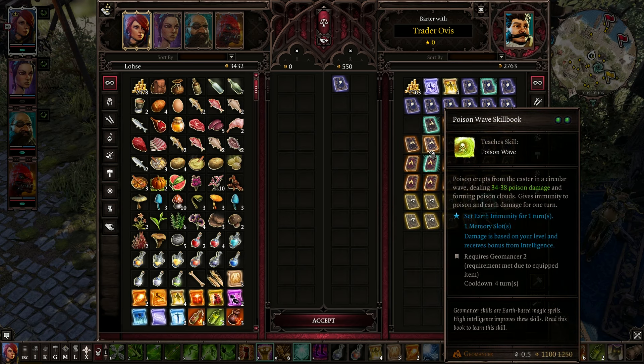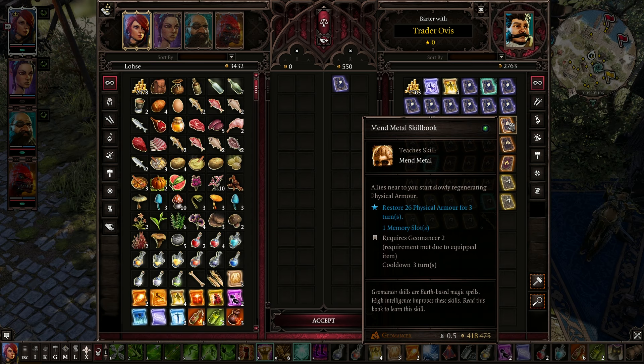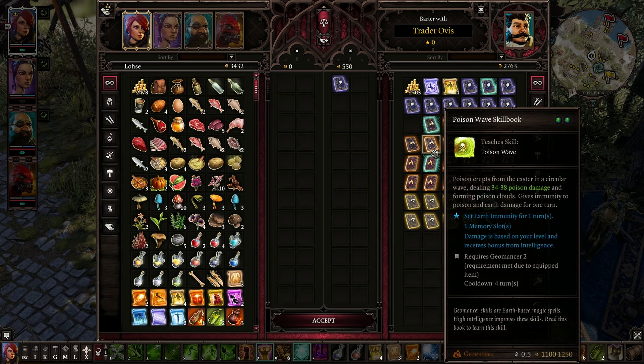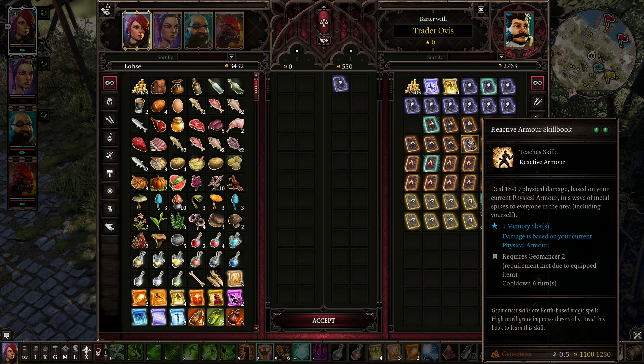Fortify, Mend Metal, Poison Dart, Poison Wave. Actually, Mend Metal on Seville wouldn't be bad, just as a thought. Fossil Strike, Reactive Armor — does physical damage based on your current physical armor in a wave of metal spikes to everyone around the area, including yourself. That might be really good for Red, because he has a ton of physical armor — that would be a massive AoE for him.